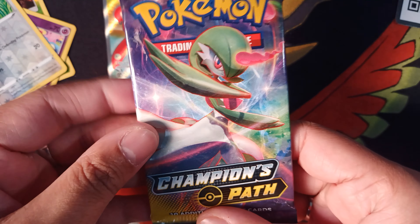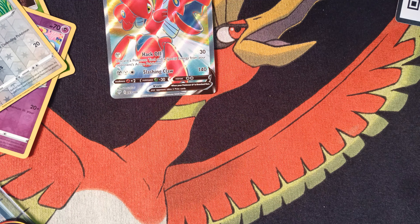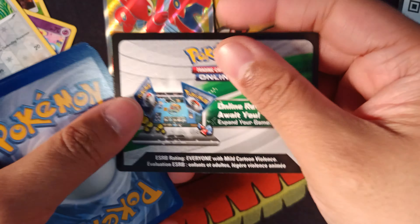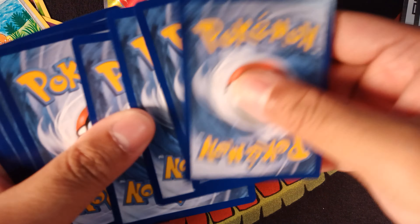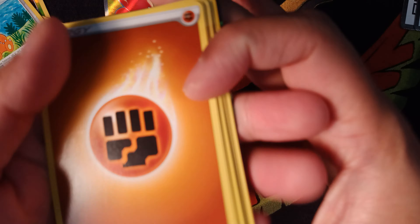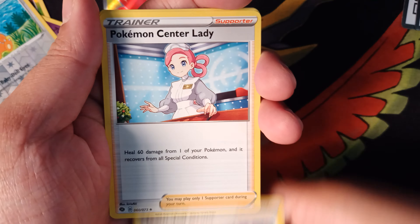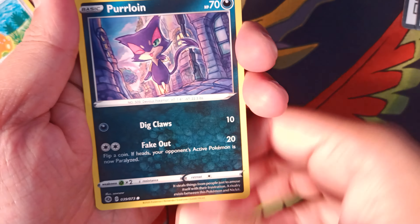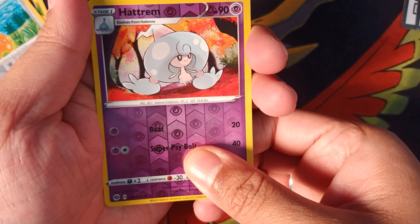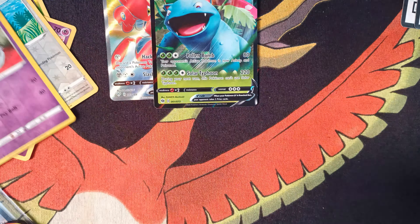Our last one is Champion's Path — I call it Marnie's Path, that's how I know it. And we're at least guaranteed a holo, so you got the white and green card here. It does not feel textured, so I don't have much hope. Let's see what we got. And... Venusaur V. Actually, I'm happy with that — that's fine, that's okay.